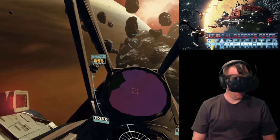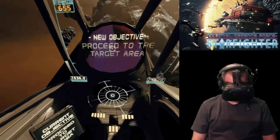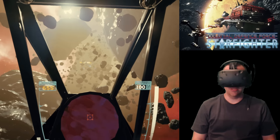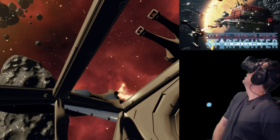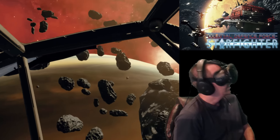Alright, here we go. There's a waypoint — we're gonna try to avoid the asteroids. But look how beautiful our ship is behind us — even if you see it shooting, that's awesome. We've got something else below us here on the side. Is that where we're trying to go — that yellow thing? I assume so.